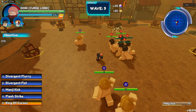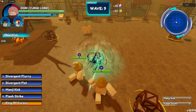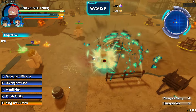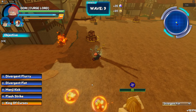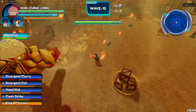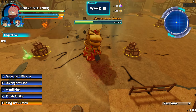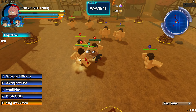With Yuji's kit he has very low cooldowns. Majin Kick is barely 8 seconds, Black Flash is 6 seconds, Divergent Flurry is 8 seconds, and Divergent Fist is another 8 seconds. So his strongest move is actually his most spammable move, which is hilarious. It also has a chance to proc twice — I don't know if anyone has noticed that, but with this move it can proc twice with some bosses.